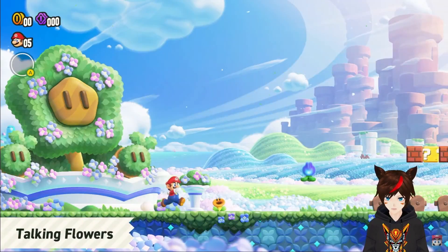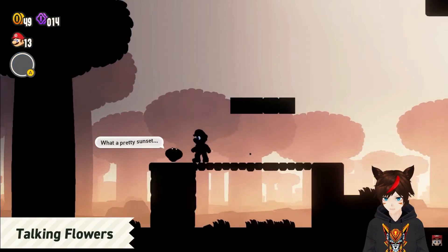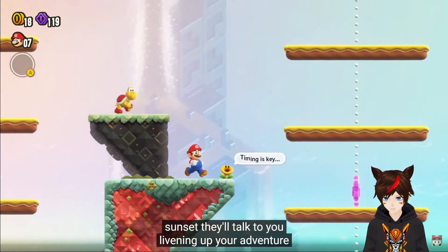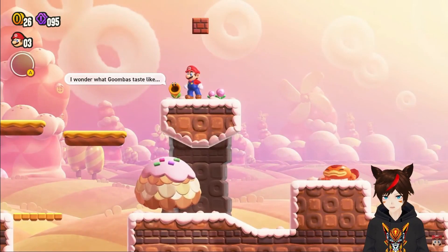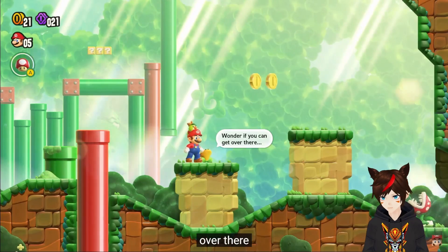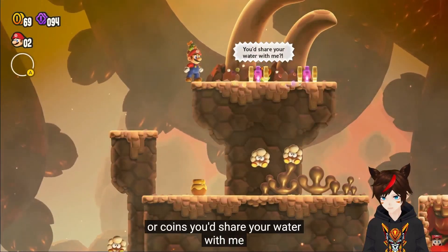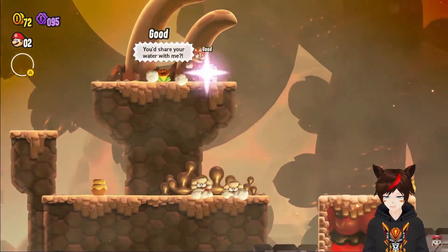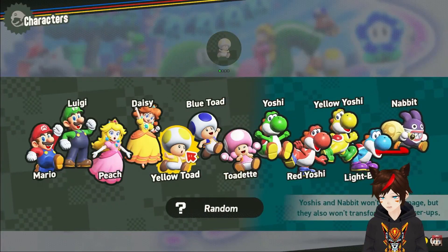Oh, that's good for individual double speed running. Why are the flowers talking? Why? I guess that extra depth — yeah, you can probably get over there. So they're going to be related to secondary achievements.